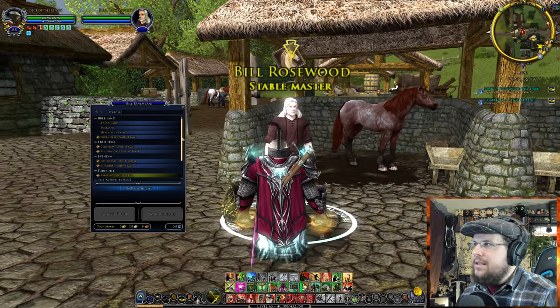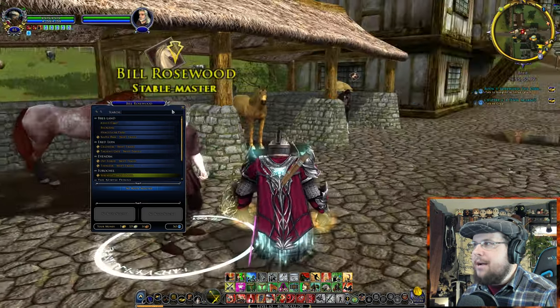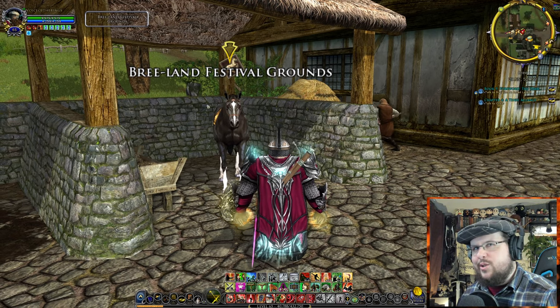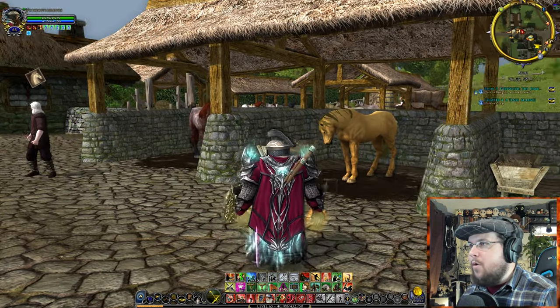If you go over here, this Stable Master has a bunch more options to go all over — he's got Evendim, Forochel, North Downs, the Shire. He's got a bunch more options. And then there are some other things like festival grounds — this will teleport you north to festival grounds, which are nice. Those are some tips for you guys for horse travel.